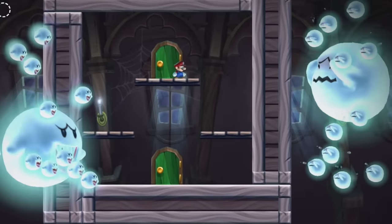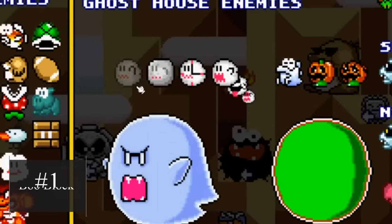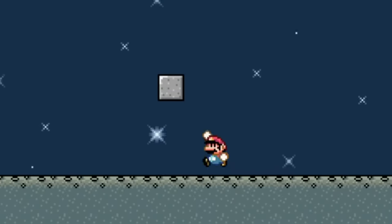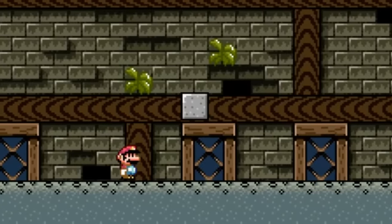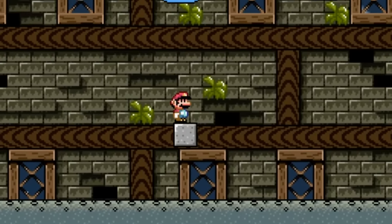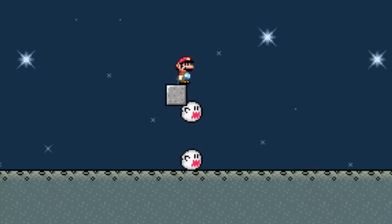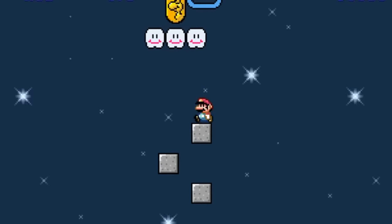Boos are amazing enemies that can add spookiness to any level. One variation that was overlooked in Mario Maker 2 is the Boo Block. These boos have the ability to turn into blocks when Mario's looking at them, and he can actually step on top of them and use them as terrain. Boo Blocks can add a new element for platforming, or even reward very curious players by adding secrets in otherwise unreachable areas.